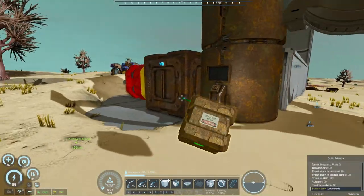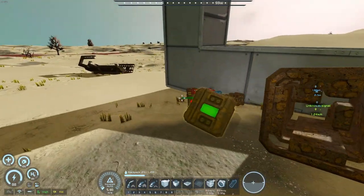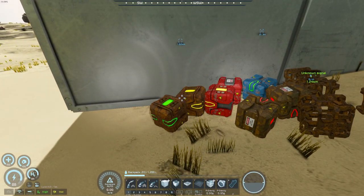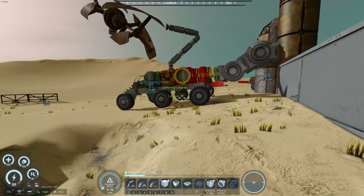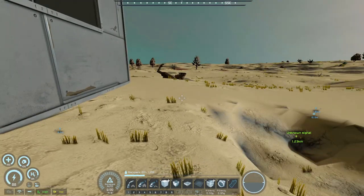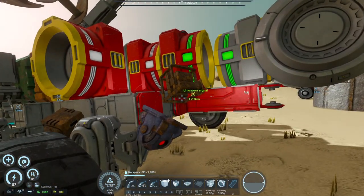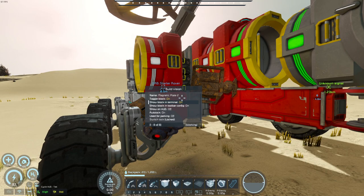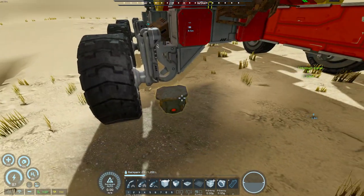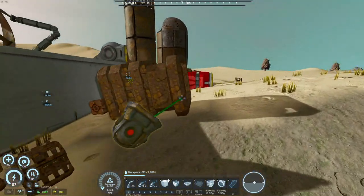I've got tons of batteries here. I'm not sure what I'm going to do with all of them. Got lots of batteries. I gotta fix the terrain around here and actually make a platform for this thing to drive up on. Got an extra gyro, which is really nice to have.